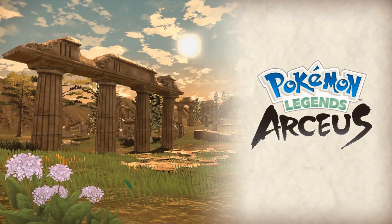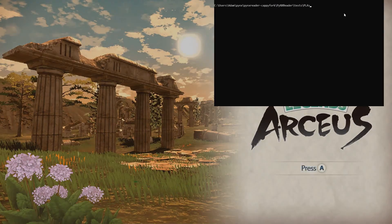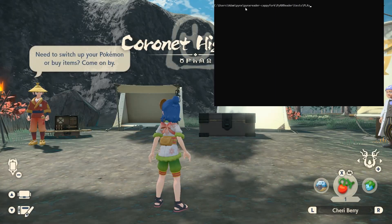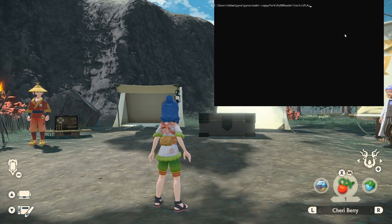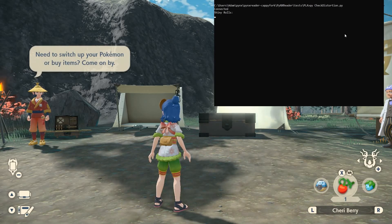Just save in the area, make sure there's no outbreak, and reload your game. When you load in, the memory pointers we're looking at will be populated and you'll be able to run the script. Bring up a fresh window, make sure you're fully loaded into the game, and CD into your directory where the script is installed.